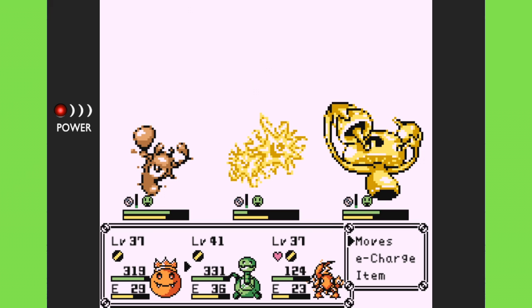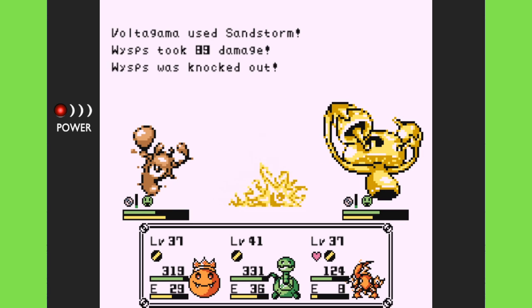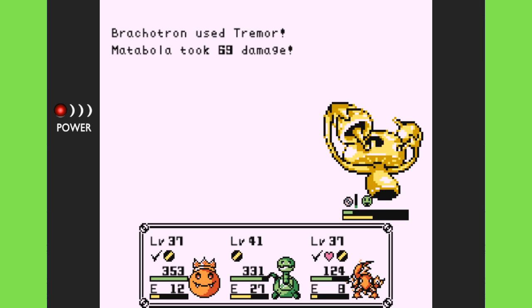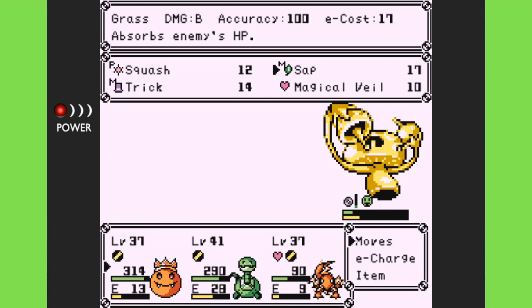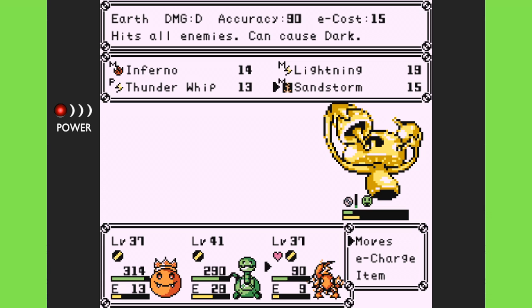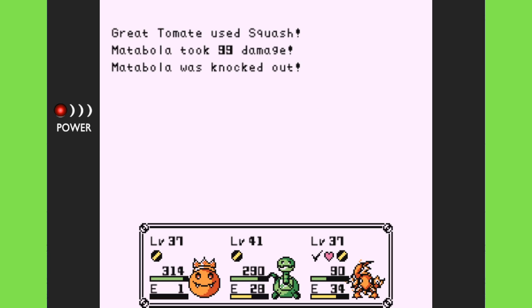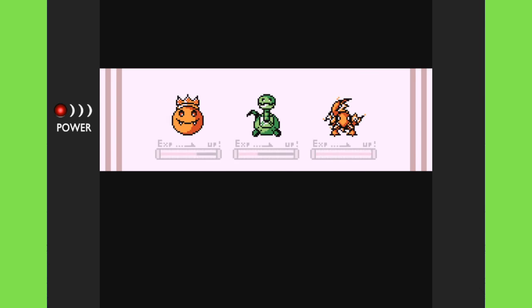I'm going to grab Sap, and we should be able to take out this guy with no problem. Then Tremor and Sandstorm should take everybody out. Even if I chose my other guy — my Onion — which is another single type, a Grass type — I really think the best thing you could do is pick several disc creatures that have two types. I think that would be the best way to do it.